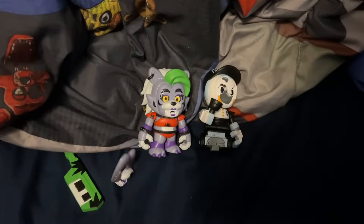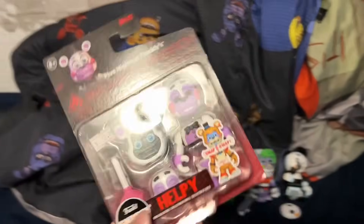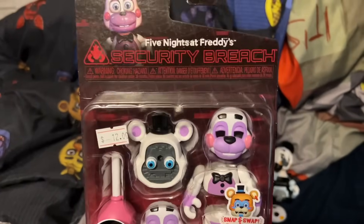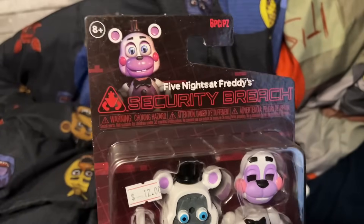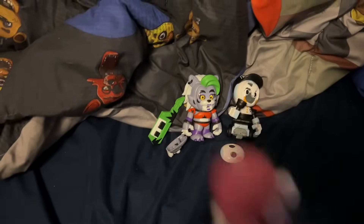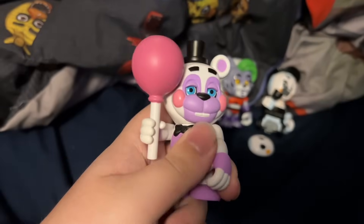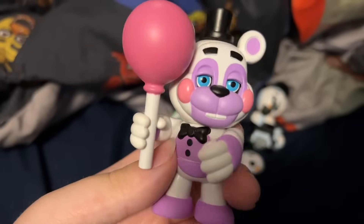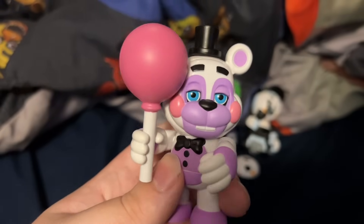There's the Staffbot. Now on to the last figure — Helpy. Let me just say, this is FNAF 6 Helpy. Helpy was in Security Breach, but this is not Security Breach Helpy — this is Helpy from FNAF 6, but they put him in the Security Breach line. I guess I can see why. Anyways, here is Helpy, and I gotta say I really like this figure. It's strange because it's FNAF 6 Helpy, but it's still a really good mold — it actually looks very accurate to Helpy.